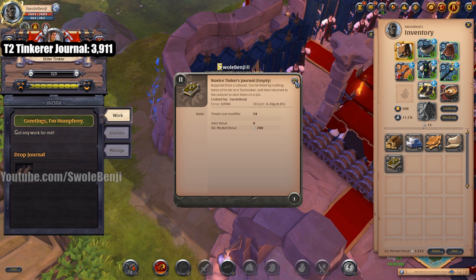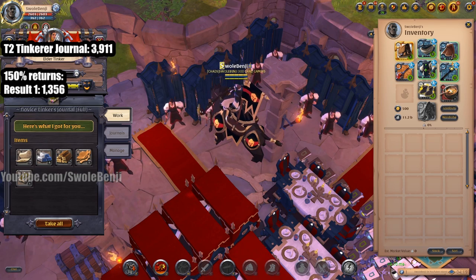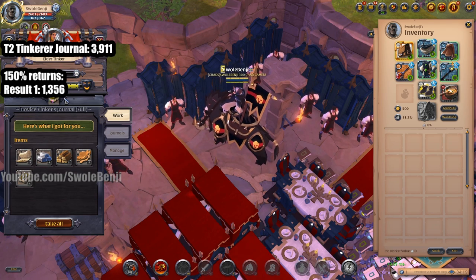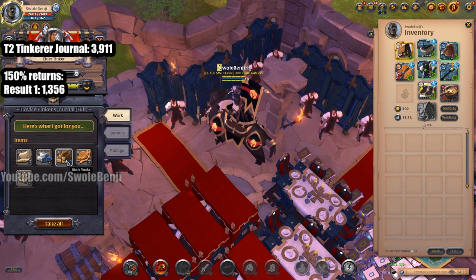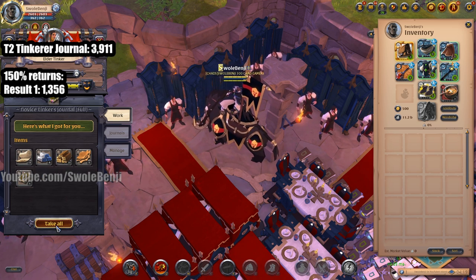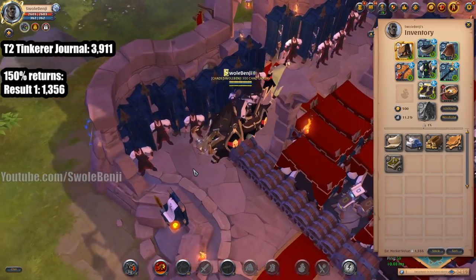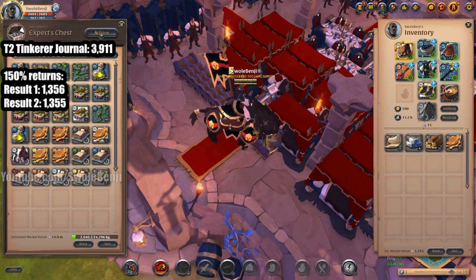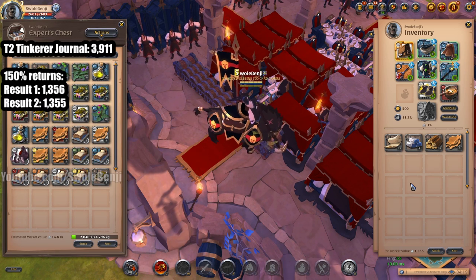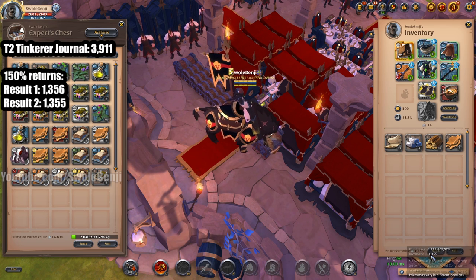You get the empty journal back with 0 out of 900 fame, which means you have to go craft more tools to fill it back up. Here is a second result from a tier 2 journal — 13 cloth, 8 copper bars, 31 planks, 5 leathers, and the book back again. Estimated market value: 1,555. It's almost the exact same. Without the journal, estimated market value is 1,355.